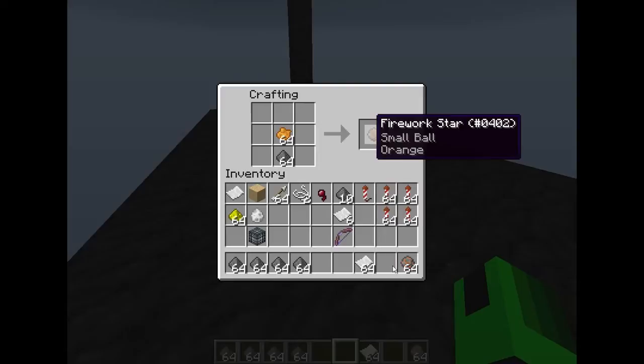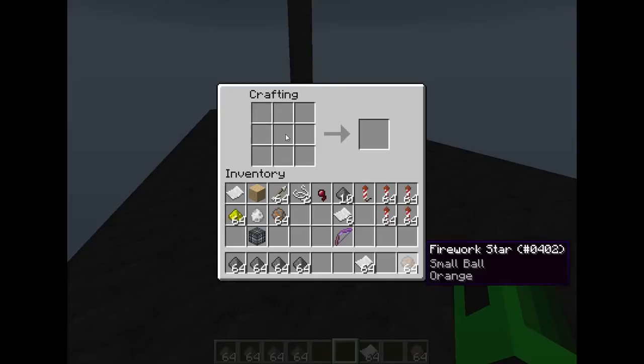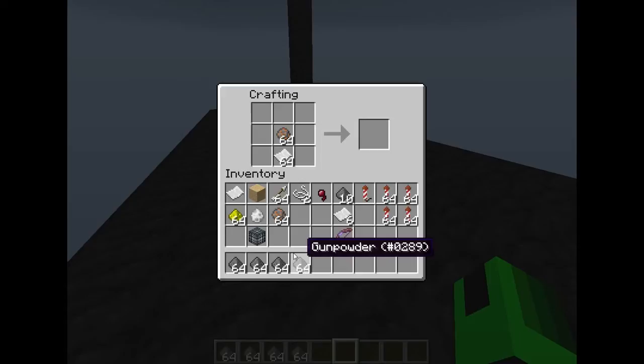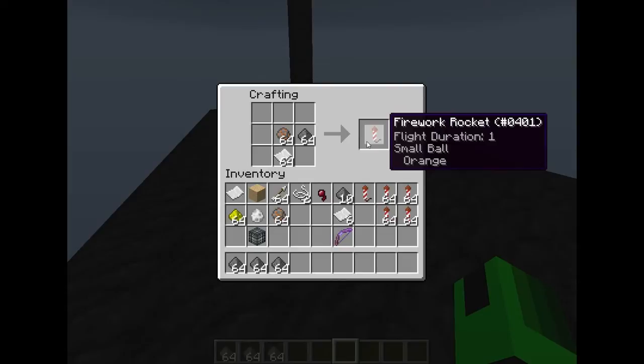Once you've got the firework stars, you need to put the stars right in the center. You need the paper at the bottom. And then you need to put gunpowder — at least one, at most three. And like, see how you put duration one? That will say how high it goes — maybe ten blocks.